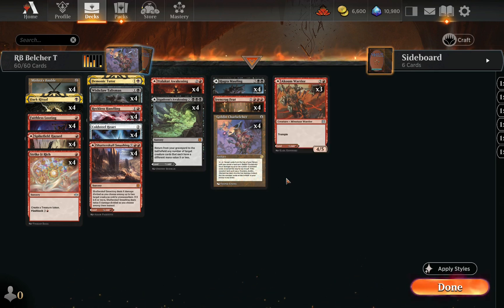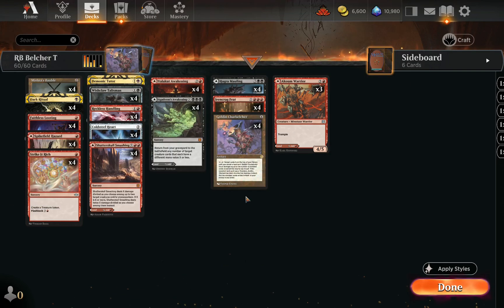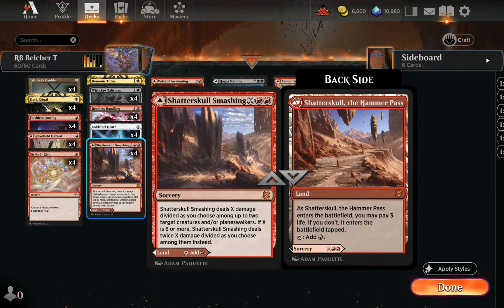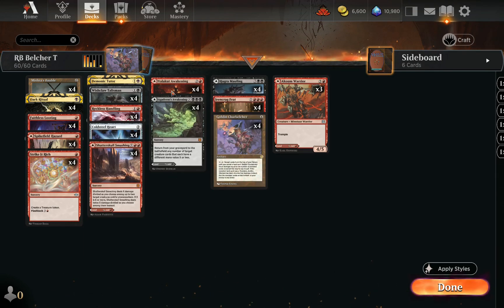You'll notice that we have no actual lands. We have fake lands using MDFCs of varying utility — like Shatterskull Smashing and Spikefield Hazard can deal with creatures, and Valakut Awakening can help filter cards. That's the whole idea: MDFCs function as our mana sources with zero true lands in the deck.